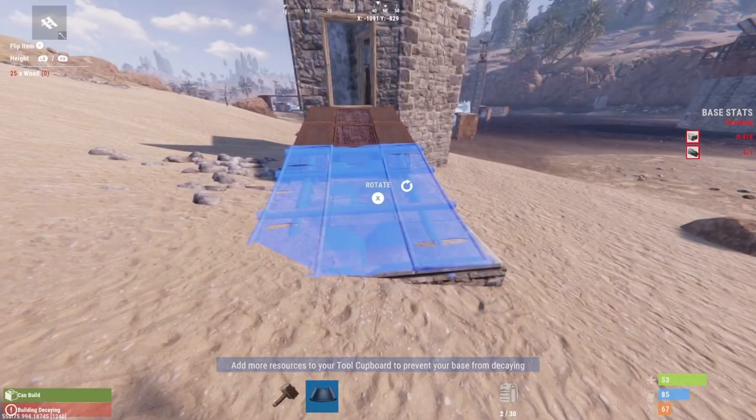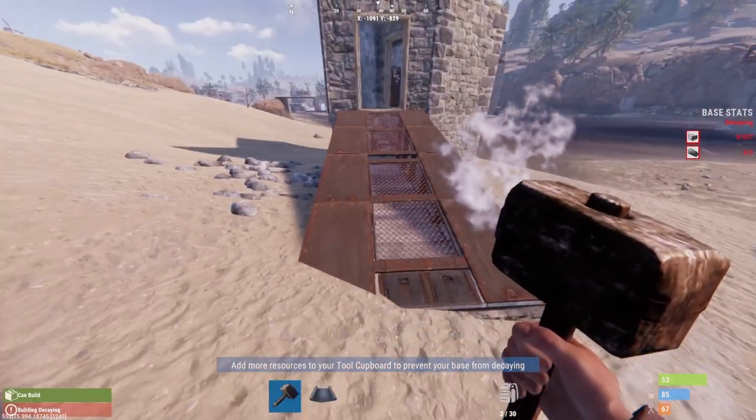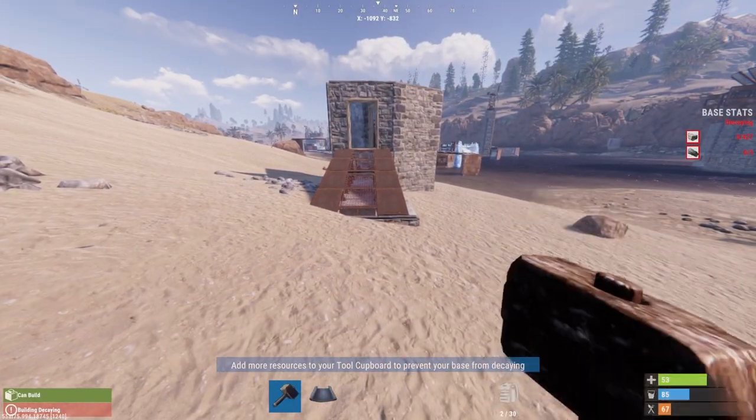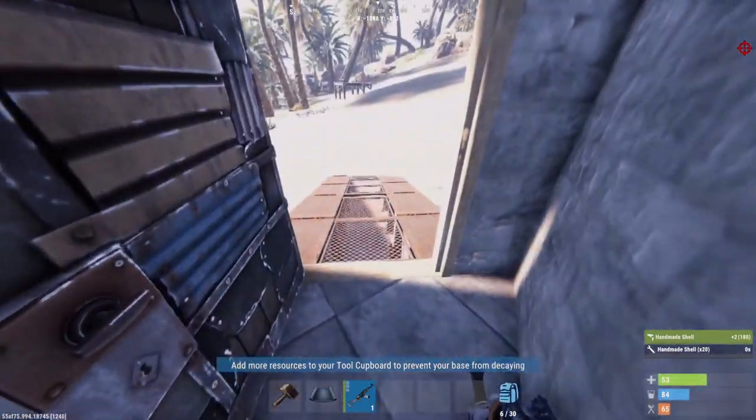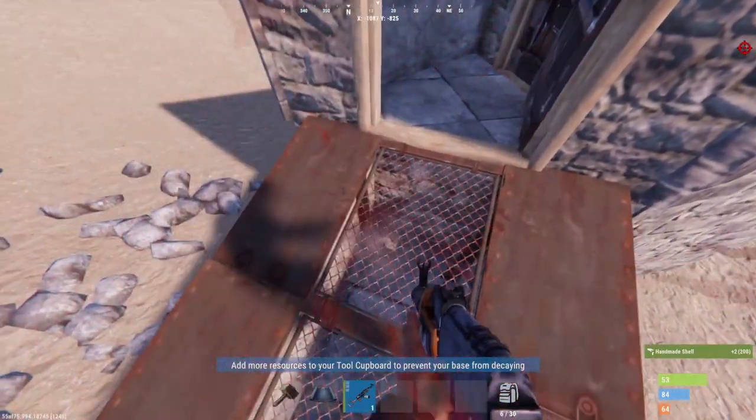If you want to hide the shotgun trap just a little bit more, you can extend the ramp one square further, but you really don't need to. Most players aren't looking for a shotgun trap in these ramps — they don't know it's actually possible — so you can catch a lot of players off guard and hopefully get some really good loot. Until next time, peace.